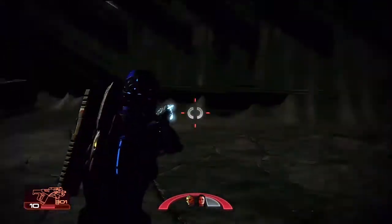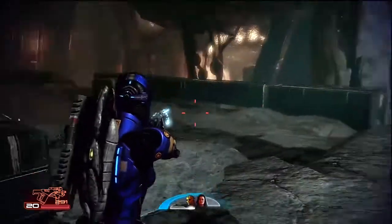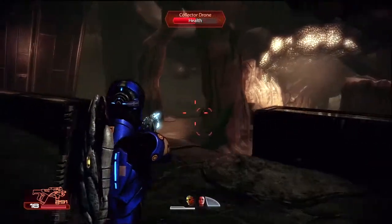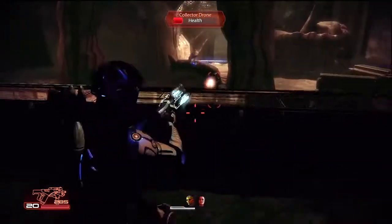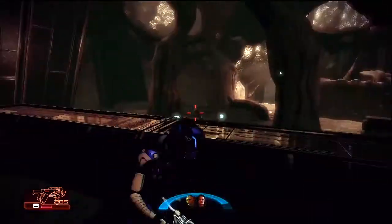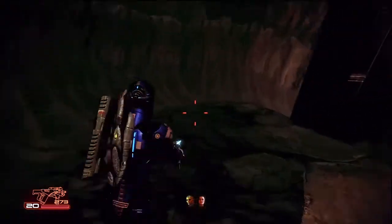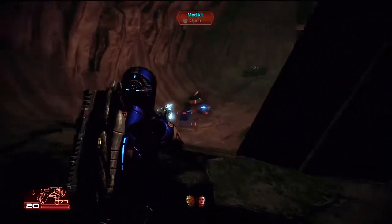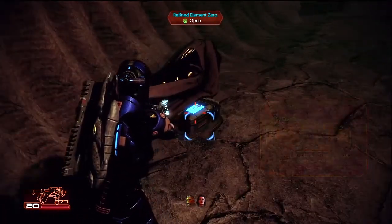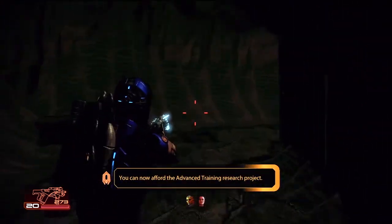Say hello to something new - these are Abominations. They are basically advanced versions of the Reaper Husks. They look like they're on fire and they'll pretty much just run into you and explode - they're kind of suicide troops. They can be very problematic to fight through large numbers of, and that's exactly how the game throws them at you. There's also a decent amount of Element Zero on this ship, so that's worthwhile.